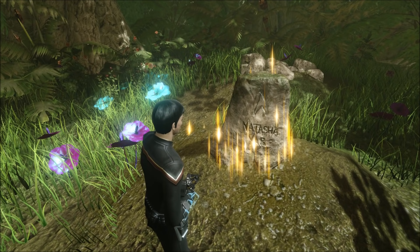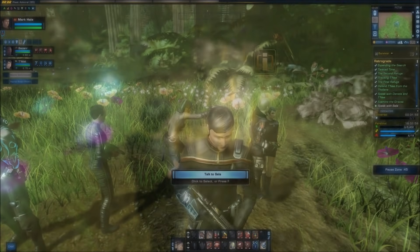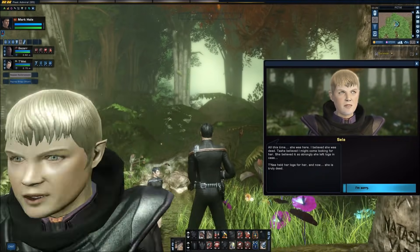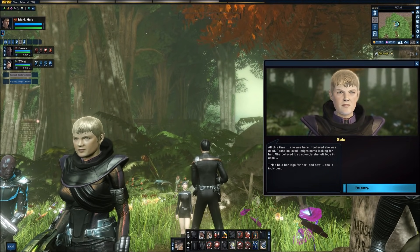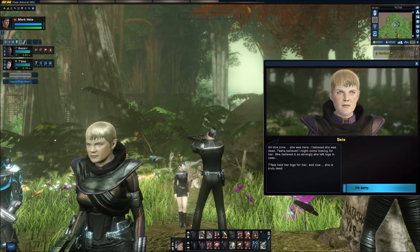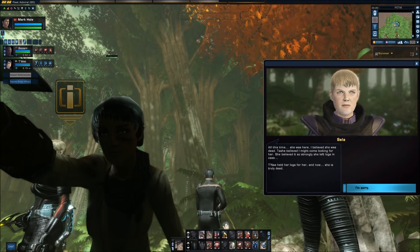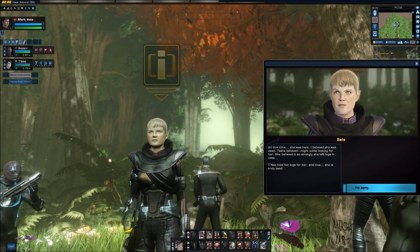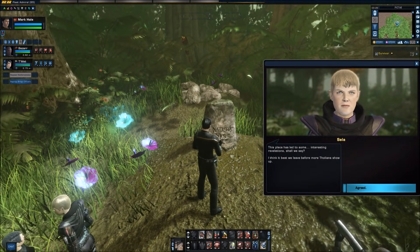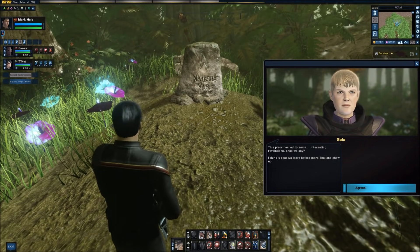At the base of the tree, we find a grave with the name Natasha Yar etched into the stone, as well as the Starfleet Delta. 'All this time, she was here.' 'I believe she was dead.' 'Tasha believed I might come looking for her — she believed it so strongly she left logs in case. Tanae held her logs for her. And now, she is truly dead.' This place has led to some interesting revelations, shall we say? I think it best we leave before more Tholians show up. Agreed. Prepare to beam out.